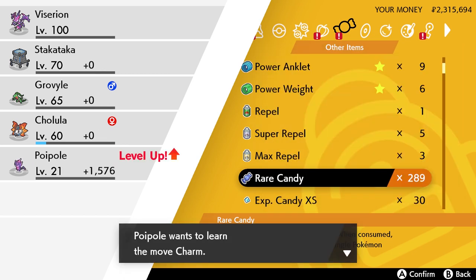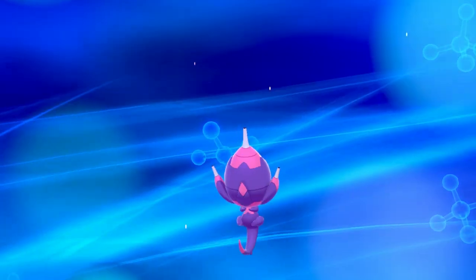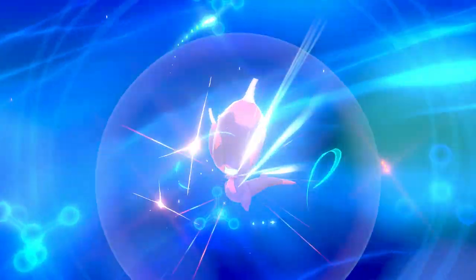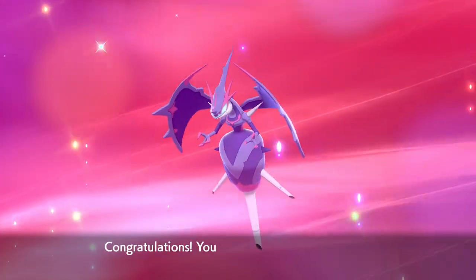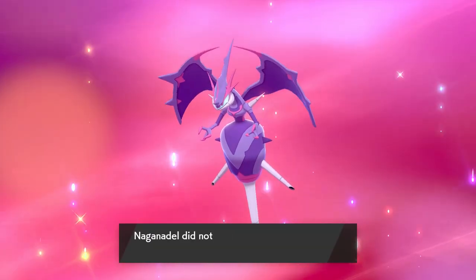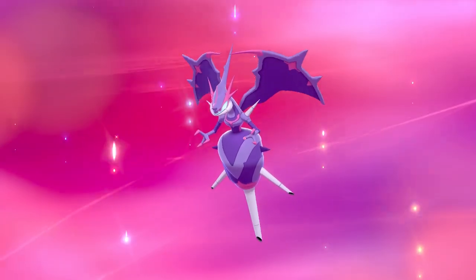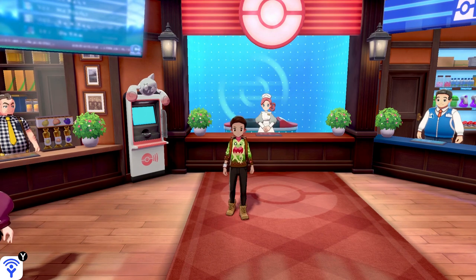Dragon Pulse is the first move listed there, so you just teach it Dragon Pulse — as simple as that. It doesn't matter what level your Poiple is, although you always receive it at level 20. Then we give it a rare candy — level 21, it knows Dragon Pulse — and boom, look at that, our Poiple is evolving into NagaNadel! I highly recommend this Pokemon for anyone, especially if you do competitive battling, but also if you just like collecting. It's a Dragon and Poison type with a really unique typing — overall, just a really awesome Pokemon.